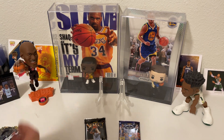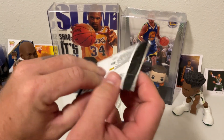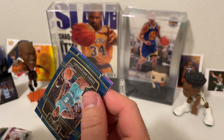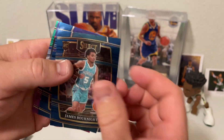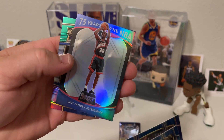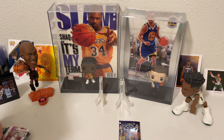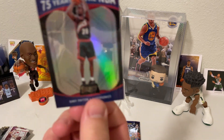I think that's the second Austin Reeves. All right guys, we are down to the last pack of Selects. We got a James Book Knight, Steph Curry base 75 years, Gary Payton - pretty cool, take that - and Quentin Grimes. The glove. That's pretty cool.